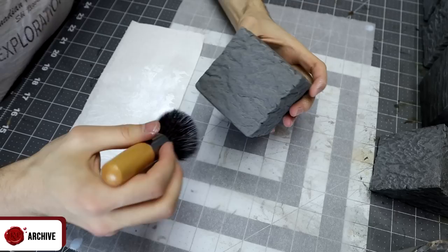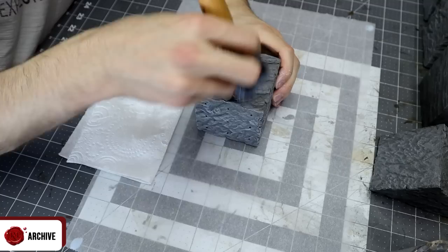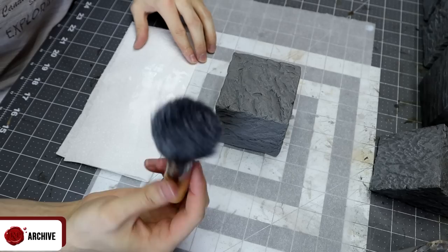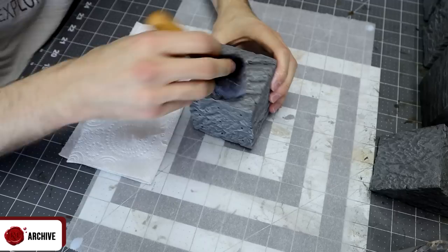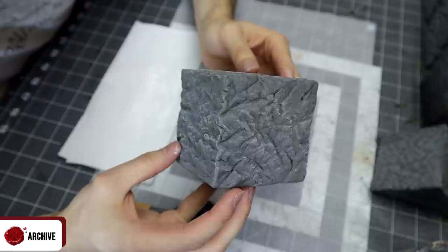I then gave a final dry brush of white over both. Where a piece was going to be the same way around I dry brushed from top to bottom to imitate light, but where a piece might be flipped I dry brushed in all directions for even more spread. For this second stage I used an even larger makeup brush which allowed me to dust on the white almost, giving a really subtle effect. I can highly recommend using different types of makeup brush for dry brushing over almost any other type, even for smaller things like miniatures.